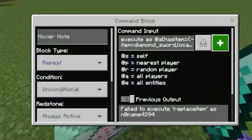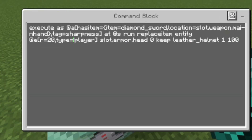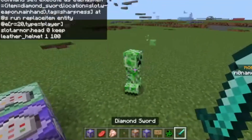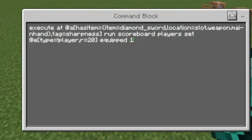Next we need this command block — it's on repeat, unconditional, and always active. The input is: execute as @a[has_item={item=diamond_sword,location=slot.weapon.mainhand},tag=sharpness] — so it's only gonna be triggered if we have the sharpness tag — run replaceitem entity @e[r=20,type=!player] slot.armor.head 0 keep leather_helmet 1 100. This is gonna give nearby non-player entities a damaged leather cap that's destroyed on the next hit.